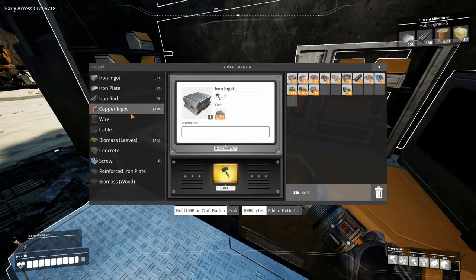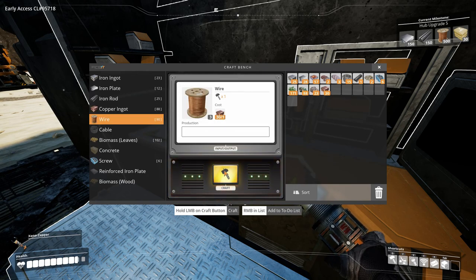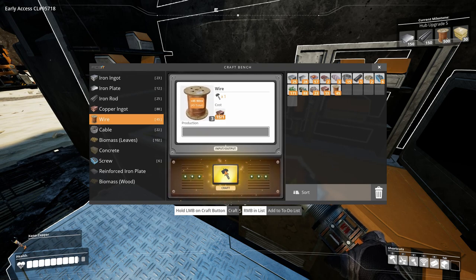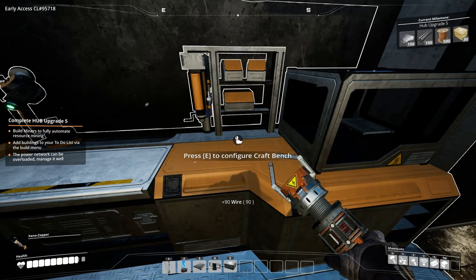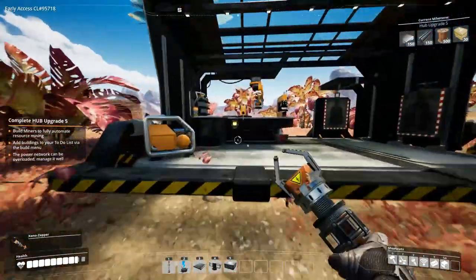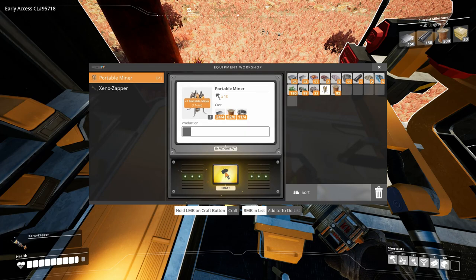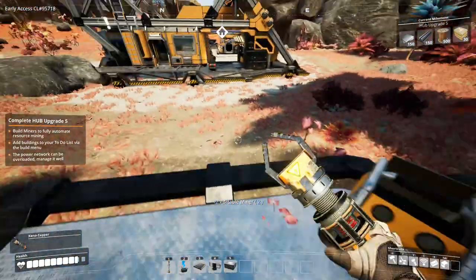It's going to be a long way for copper, so I'm going to do some manual copper mining. I want to make two miners at the same time. That's all done. I can make three miners and I need two at the moment — all right, that's done.